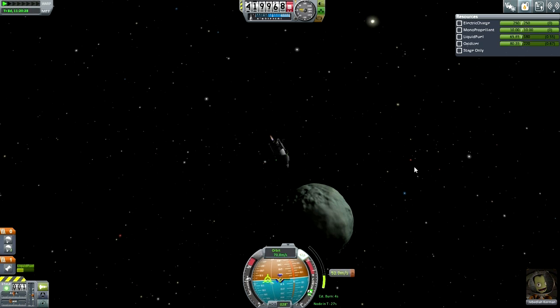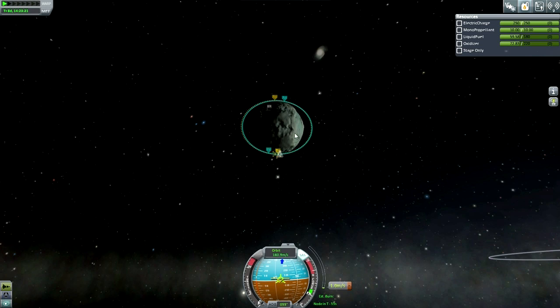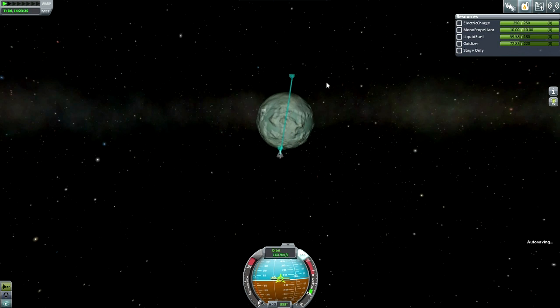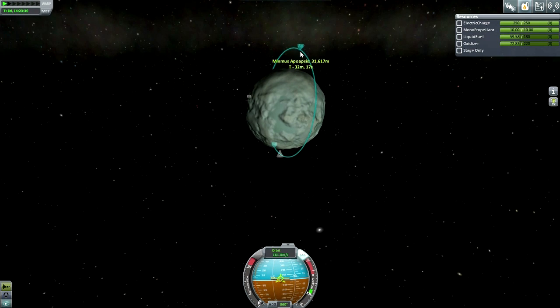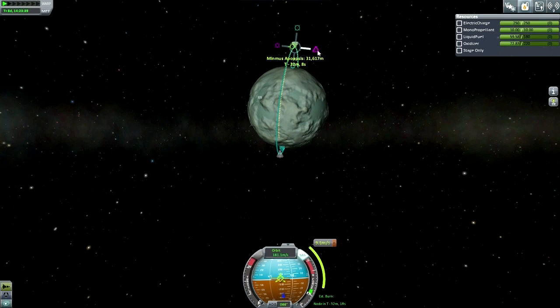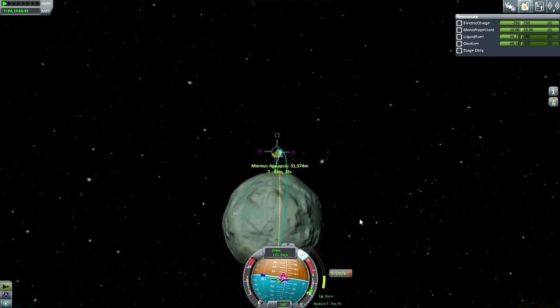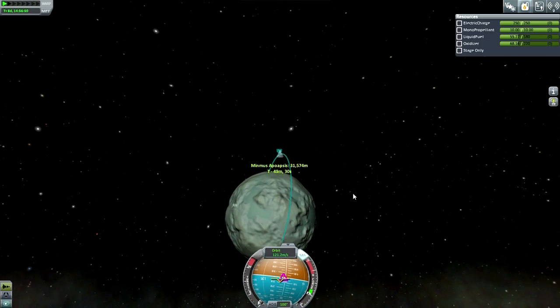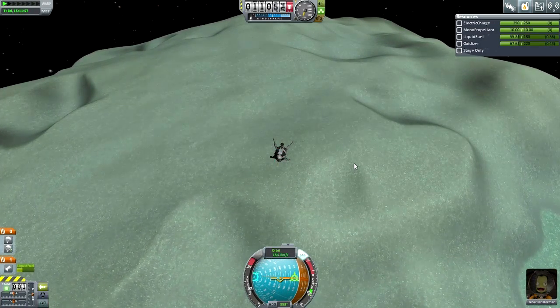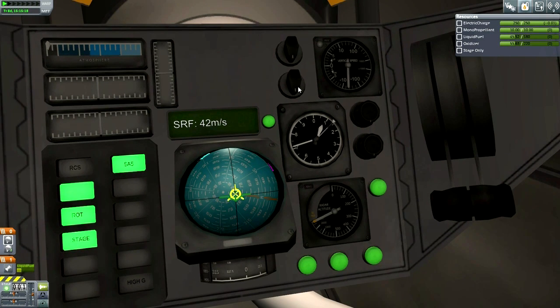Jeb is delighted with the idea of planting a flag on both the Moon and Minmus in one mission. Perhaps once we unlock the Nerva he'll be able to plant flags on more than one planet in the same mission. I've been thinking that once we get there, maybe I'll switch back to live commentary — or maybe the key point will be my first failure. Landing on Minmus — no big sweat. I even time-warp during descent to see when the radar altimeter starts dropping.